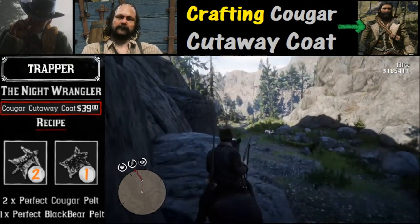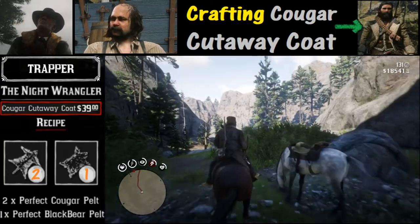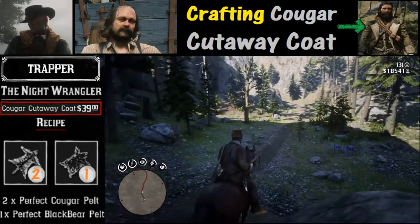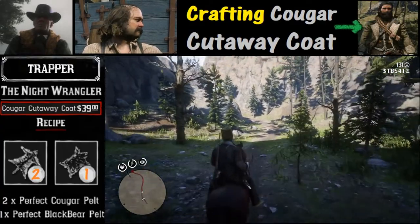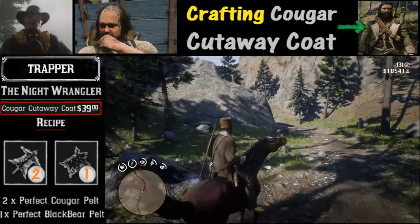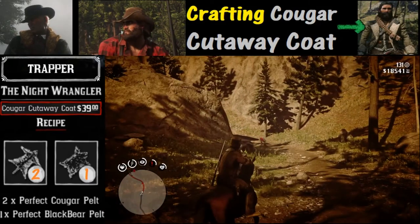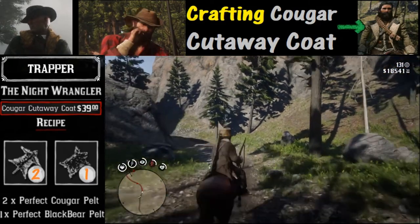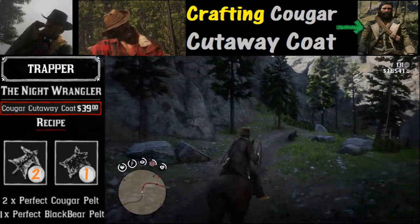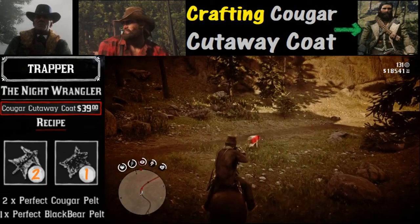For the black bear pelt, we are just a little bit southwest of Big Valley up deep in the mountains where we come across a black bear. Black bears tend to run away, so you may want to consider using predator bait to get them out. You can also find them near the same spawn points we showed for the Cougar. Here we get a black bear — he's running, so we have to chase after him because we can't get a quick shot with Deadeye.